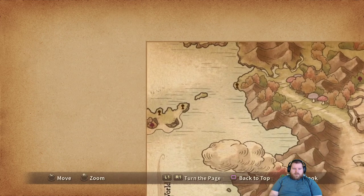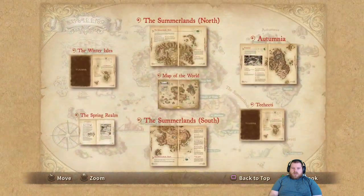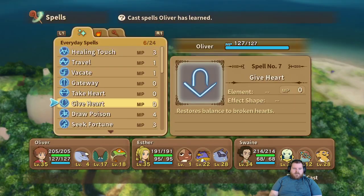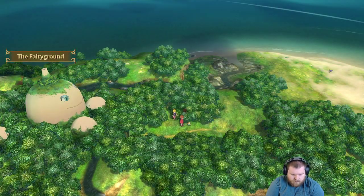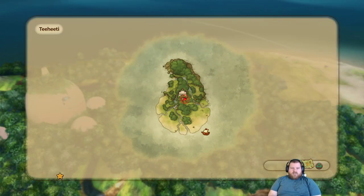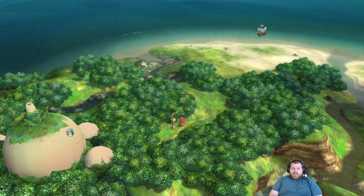All I did was use Seek Fortune and then just flew around from chest to chest. It's really quiet for me, and as you can see, no chests pop up.